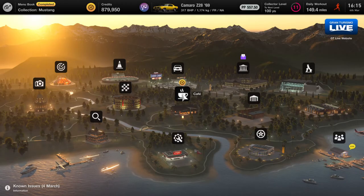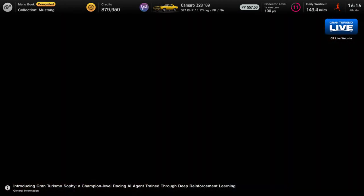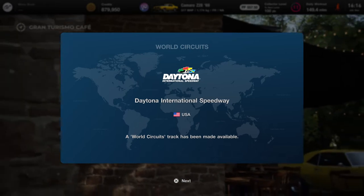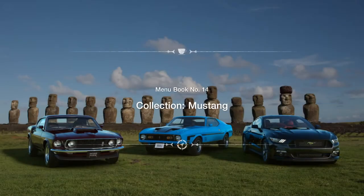What is up guys, from Scumbusters, and today we're on Grand Trip number seven. We have just unlocked Daytona International Speedway through the book — Menu Book number 14 of the Mustang collection. So that's what you need to be up to.